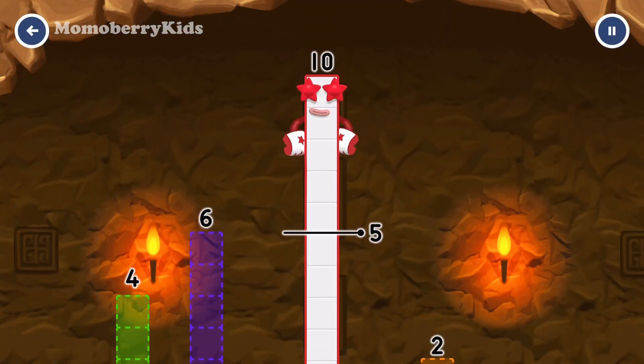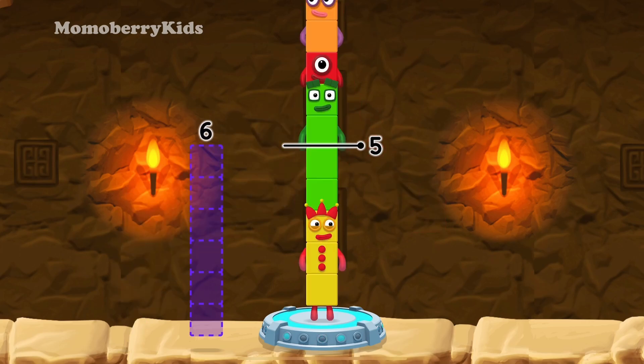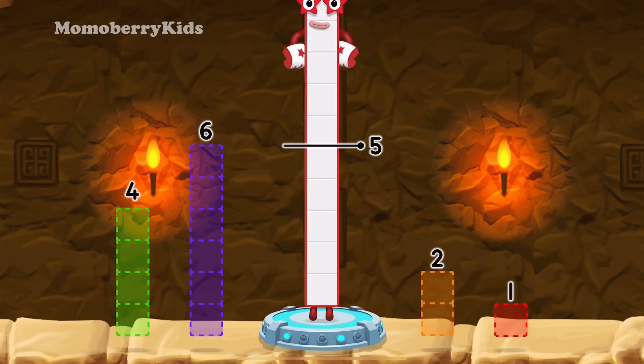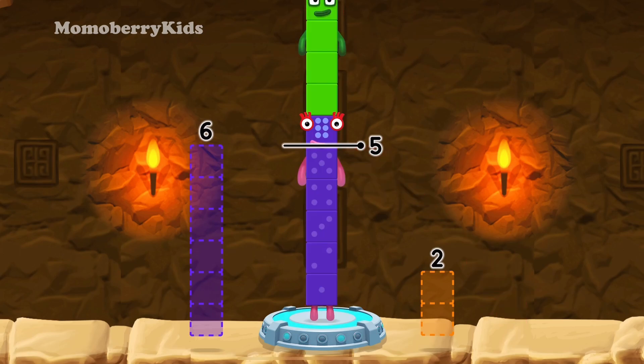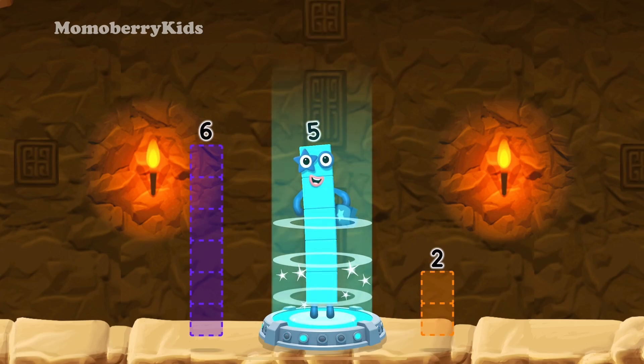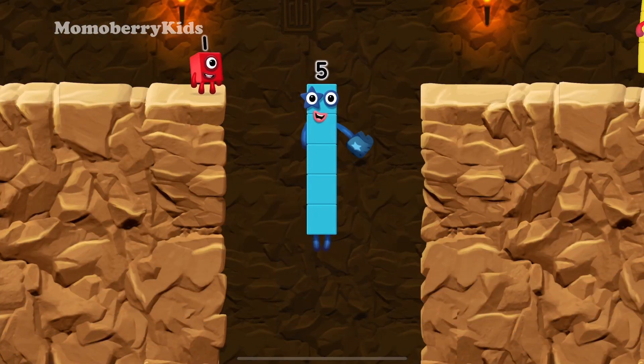Take number blocks away from 10 to leave 5. 2, 1, 4 — hmm, that doesn't seem right! Keep trying! 4, 1. You've solved it! 10 minus 4 minus 1 equals 5. Yes, you got it!